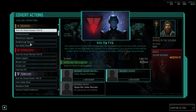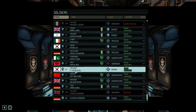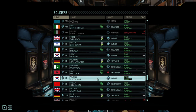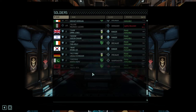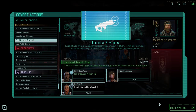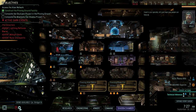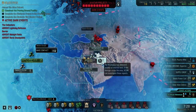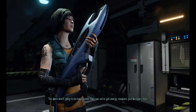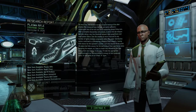Improved assault rifles. We want to give plus one mobility to somebody — probably a ranger. We'll bring a ranger and a specialist. The aliens aren't going to be happy when they see we've got energy weapons just like theirs now. I'm glad the crates didn't get destroyed.